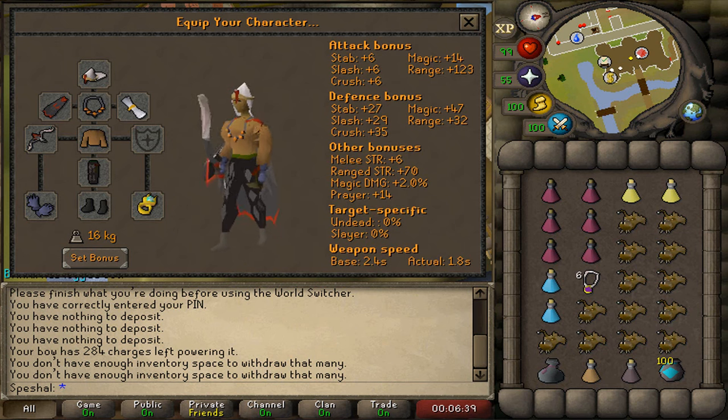This setup also provides a good combination of range bonuses, magic bonuses, and prayer bonuses. For the inventory, I recommend bringing 6 super restores, 2 Saradomin brews, 2 4-dose ranging pots, 1 stamina and 1 anti-venom, a looting bag, a charged glory, and either blighted ancient sacks or blighted entangle sacks to be able to freeze the boss. The rest of the inventory should be filled with anglerfish or the best food you can afford.